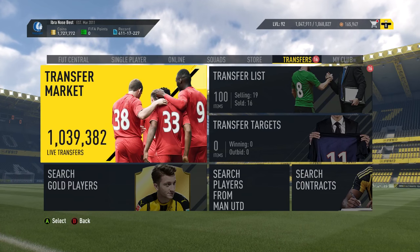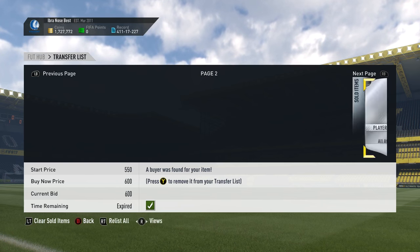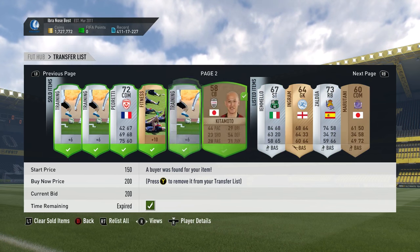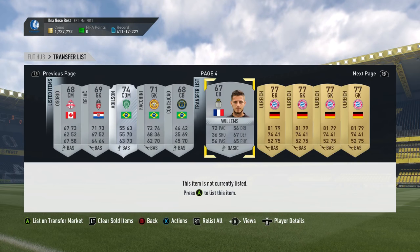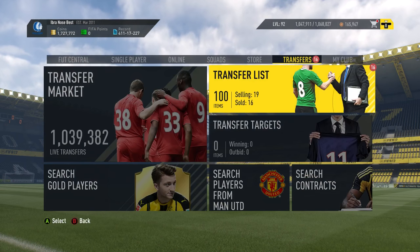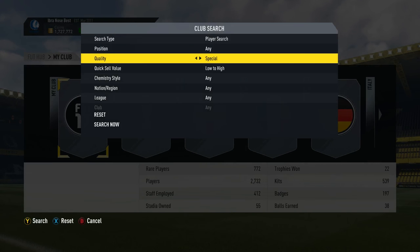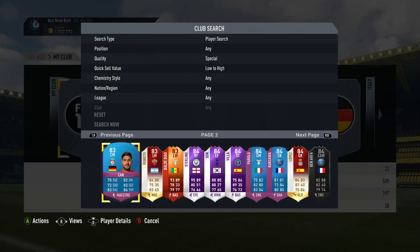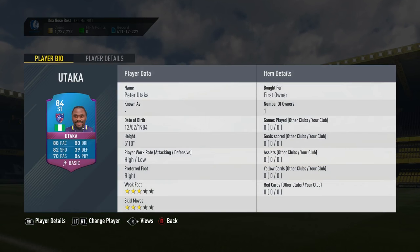That is the SBC done — I made about 30k from those packs and I've probably got a lot more stuff to sell. All these squad fitnesses sold straight away. Still got a decent amount of players to sell too. Let's have a proper look at the Utaka card — he was 84 rated. That's the Utaka SBC! I hope you've enjoyed the video — if you have, please leave a like and subscribe for more.